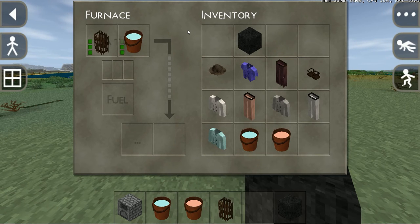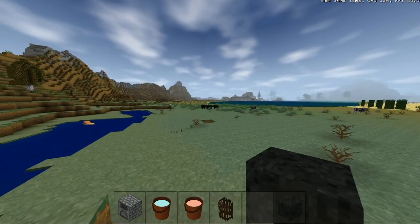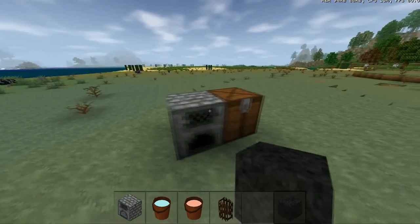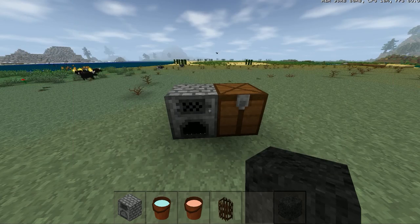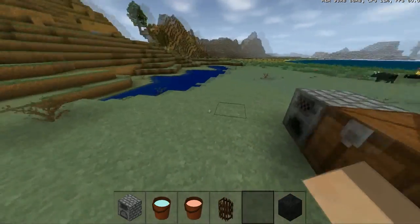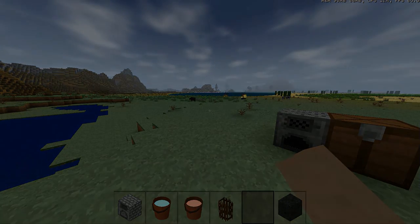You can dye many clothes and wear them to look good. If I just go to the character screen, you can put these on and look swag, I guess. Anyway, that's a short little tutorial. Thanks guys for watching and I'll see you in the next one. Bye guys.